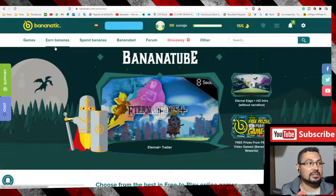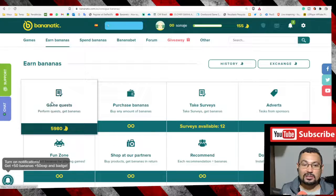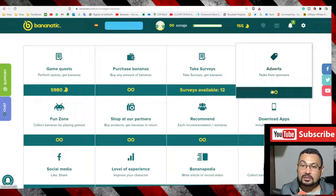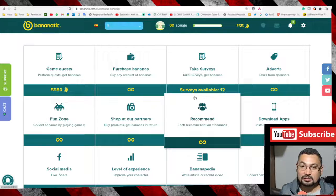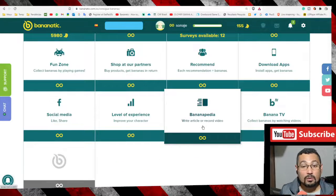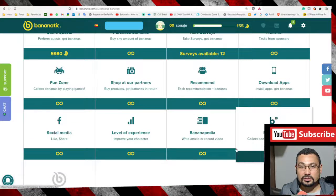Bananas are like points on the site. You can earn bananas by doing several tasks: game quests, take service adverts, tasks from sponsors, point zone, collecting bananas by playing mini games online, recommending the site to your friends, writing articles or recording videos, and watching videos.